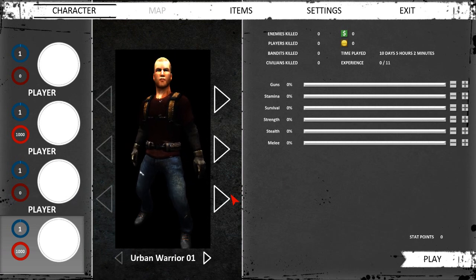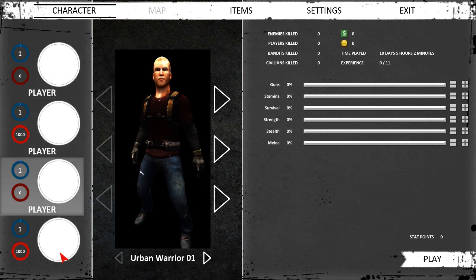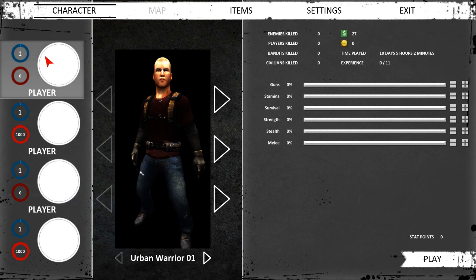Here we are on the first screen after you select a server - essentially the character selection and creation screen. You have four possible character slots, and you can see two of my characters have died. When you die, you do appear to lose everything - you certainly lose your items and all of your levels as well. You can see all these different stats here, like experience and various skills. As you level, you can put points into each one: guns, stamina, survival, strength, stealth, and melee.